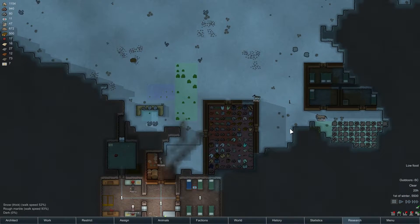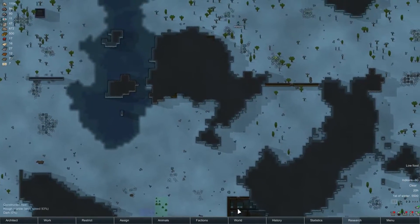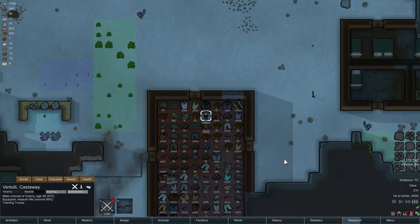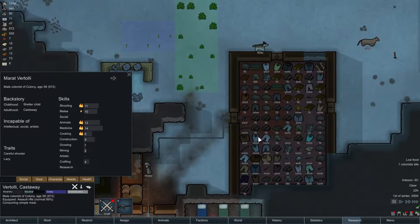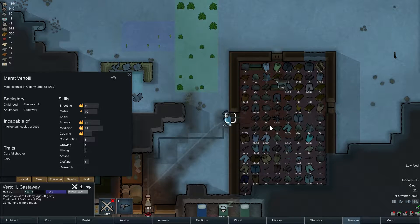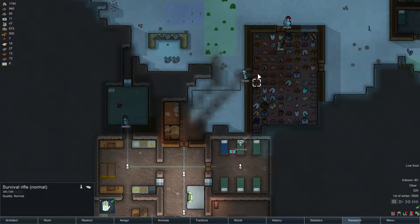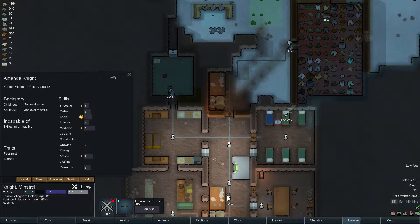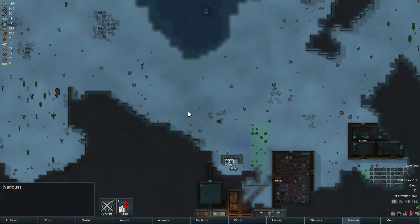Do we want to kill the grizzly bear before we end the episode? I think we do. Where's Vertoli? They're training Trump — hooray! We still have an 18% chance, which is unfortunate. Why not get the PDW instead? Skippy, you can take the assault rifle. Because you're the best shot. It's just gonna be Vertoli and Skippy taking down that bear — he's sleeping right now.